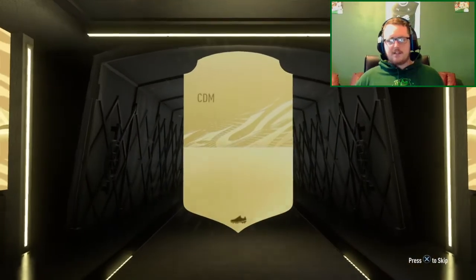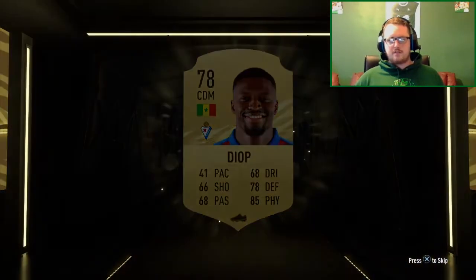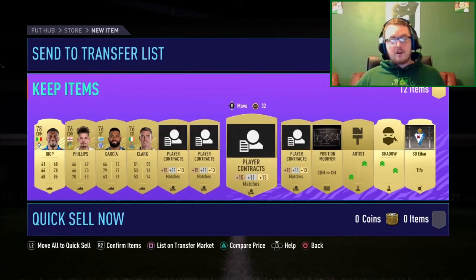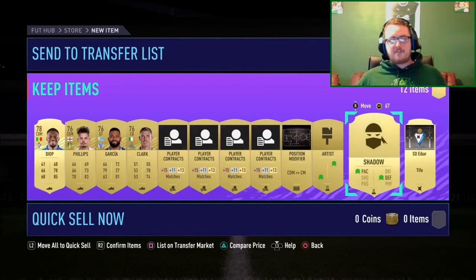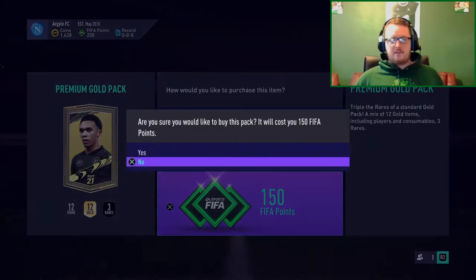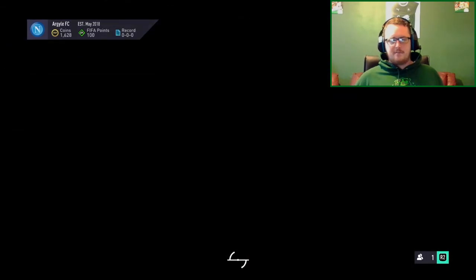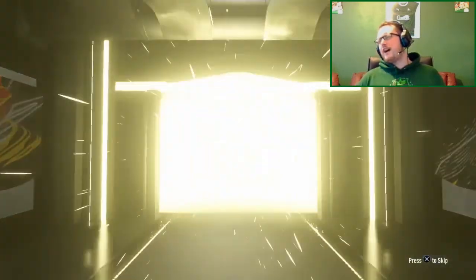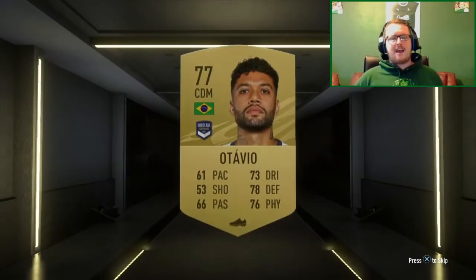That wasn't exactly a great rare. Come on EA! A Shadow chemistry style — yes, that could be worth some coins! So far the best we've had is Bernat, a Hunter, and a Shadow. It's not exactly spelling great though — another non-rare. I've played Pes at times and the pack weight on there is insane.